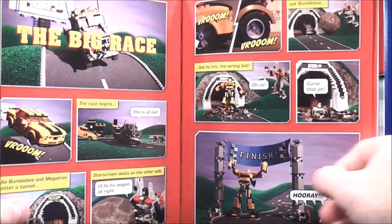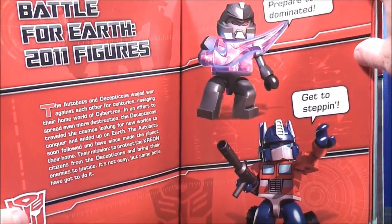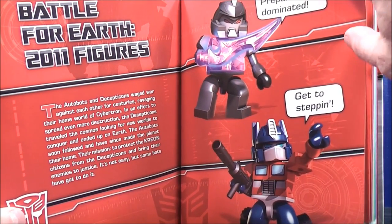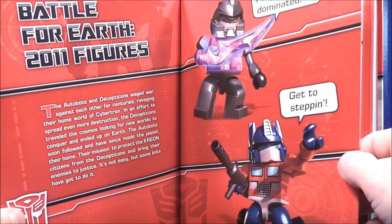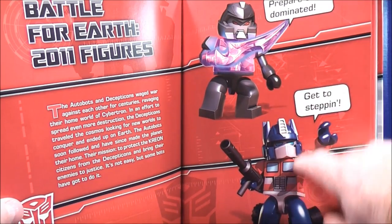On the next page, it gives you a picture of the big race on both sides. And then on the next page it says Battle for Earth 2011 figures, with just a picture — I'm assuming this is Megatron and Optimus Prime.